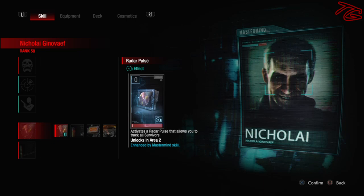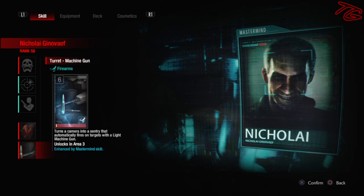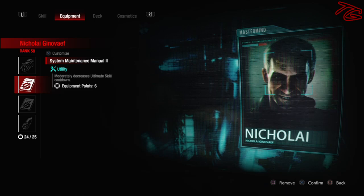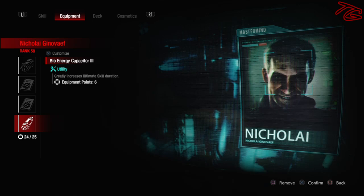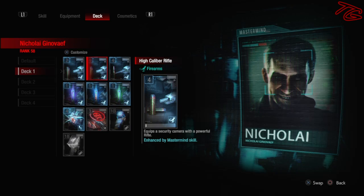For his exclusive cards, I'm sticking with Radar Pulse because we want the tracking as much as possible, and I'm going for Turret Machine Gun because with how this build works, the machine gun is going to get you more bang for your buck. For his equipment, we're going with Control Glove, System Maintenance Manuals 2-in-1, and Bio-Energy Capacitor 3. So what this means is we're going to have Nemesis on the lowest possible cooldown, as well as increasing his damage and duration. Pretty much all your downs are going to be coming from Nemesis.